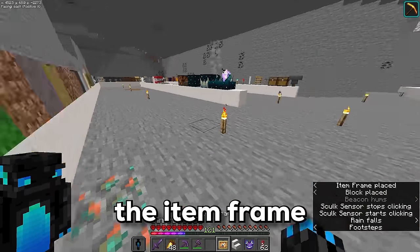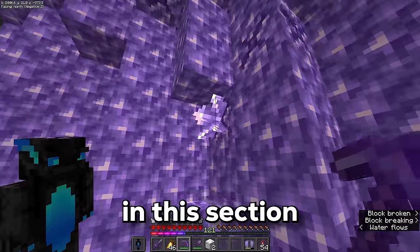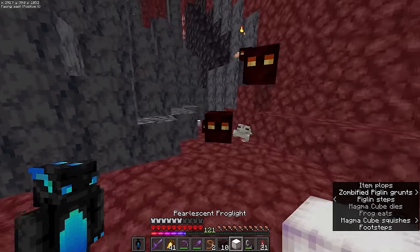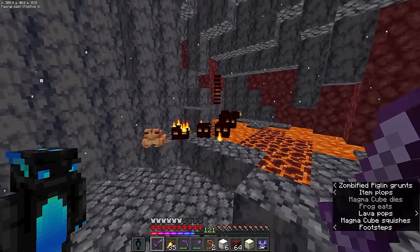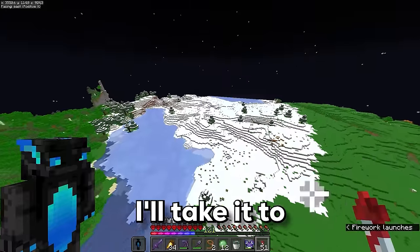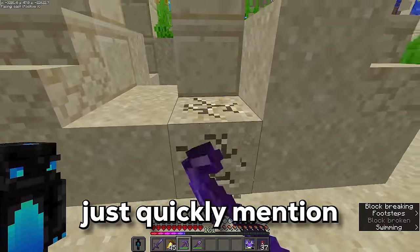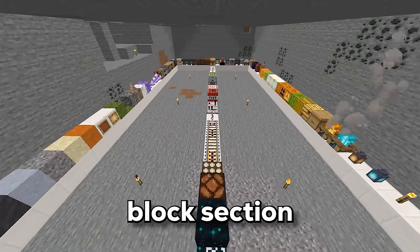Somehow I completely forgot the item frame and the glow item frame. I flew off to collect the rest of the missing items, some being a lot easier than others, and those others being a lot more time-consuming, like the frog lights. I let the orange frog eat a magma cube to get the orange frog light. To get the green frog, I just need to breed two frogs together and take the tadpole to a cold biome. You can't mine suspicious sand or gravel — it just breaks even with Silk Touch. That is the other blocks section complete.